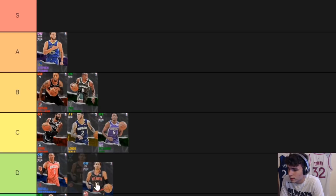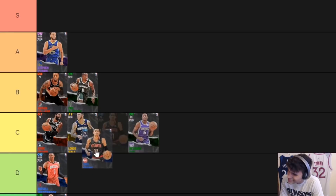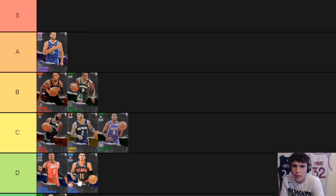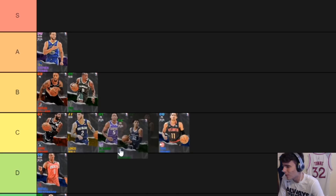Trae Young is like a worse Kyrie. Do I put him with Kyrie or in D? I'd put him in C — Trae Young can at least do something on offense. I'm just not the biggest fan of him, but he's got 27 silvers, Silver Range — he's not that bad. I'd put him in C, that's my opinion.